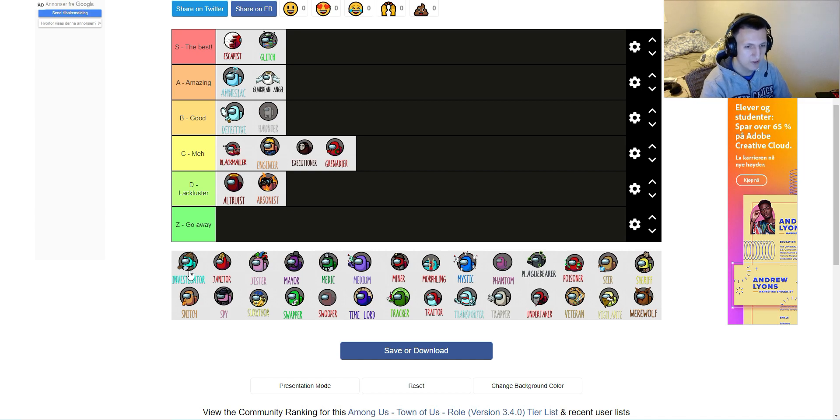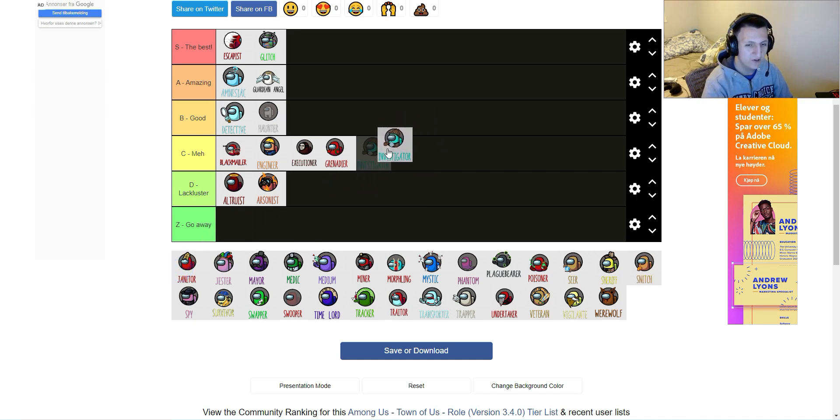Investigator is a crewmate role which investigates. You are allowed to look at people's footsteps on the ground — they disappear after 10 seconds. It's between meh and good for me. I haven't managed to get much luck with it. It's really difficult to get value out of it, because a lot of times if you follow footsteps, you'll just find a dead body or nothing at all. But it's really fun to follow different colored footsteps and try to be this detective Sherlock Holmes to see who vented or who killed. I'll put it on B.